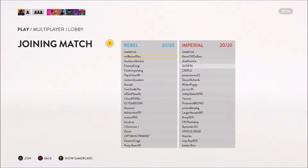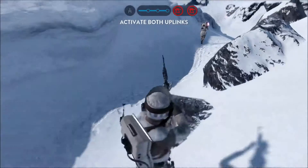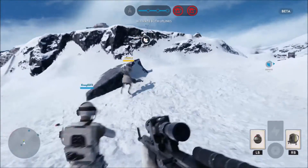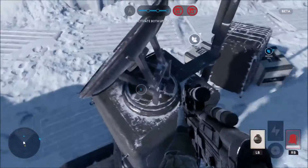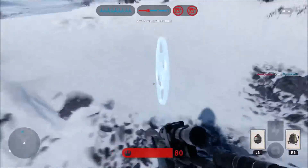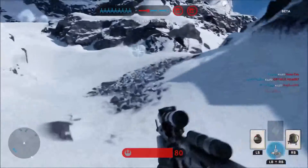Now I'm going to show you Walker Assault — this was definitely my favorite mode. But it can be seriously one-sided for the Imperials if your team is not doing what they're supposed to and just killing people; you're definitely not going to win. As you can see, these satellites are what you need to capture so the Y-wings can go ahead and bomb the AT-ATs.